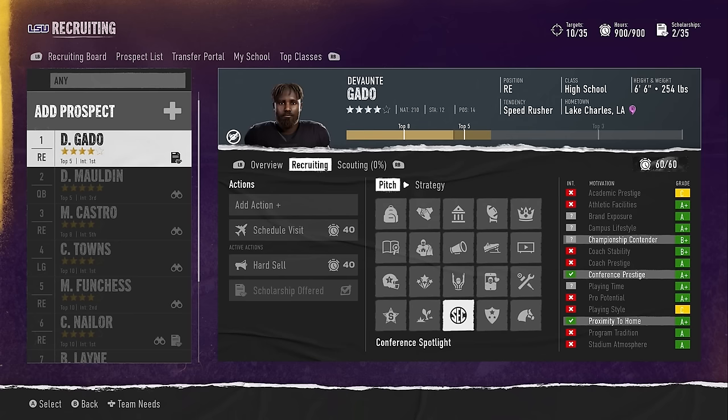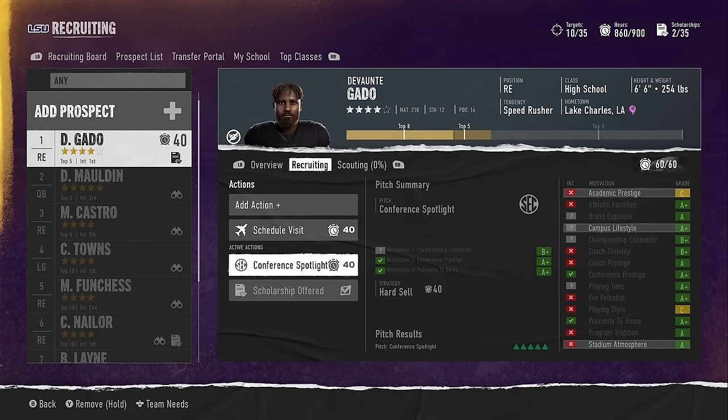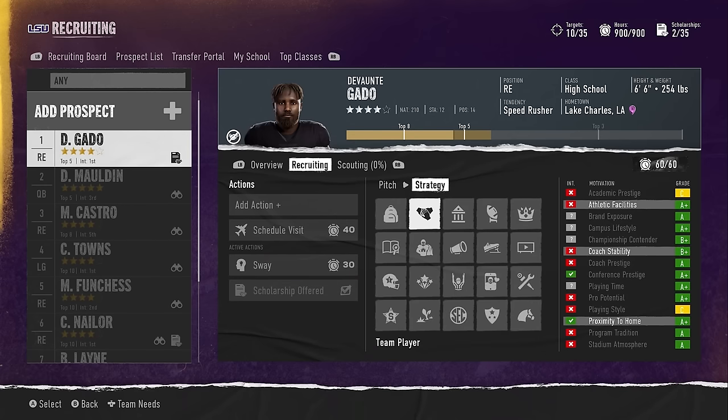The SEC conference pilot spotlight is clearly the one he wants. Of course, if you're a lower program the grades do matter — if his motivation was playing style and academic prestige and you only have a C in both, it's not going to be that impactful. Doing the pitch helps when you have all A's, but if you're a worse school with C's and D's, it may be hard for you to hard sell and you may want to soft sell or stick to regular actions. If you go down to sway and click on it, you can sway a player toward a motivation package that works in your direction — you can pick an ideal motivation package like campus lifestyle, playing time, and pro potential, and use that. It's not as impactful as a hard sell, but these will be the motivations pitched to that player for your specific team.